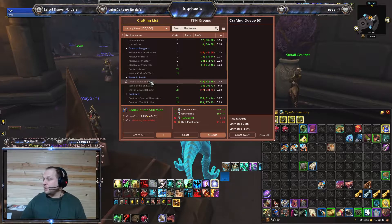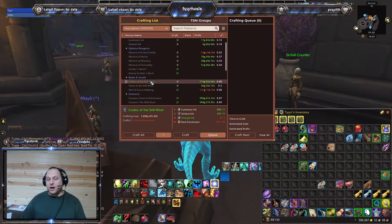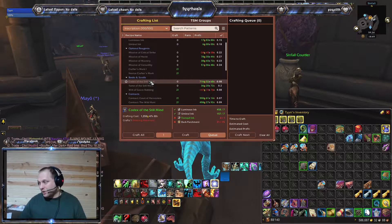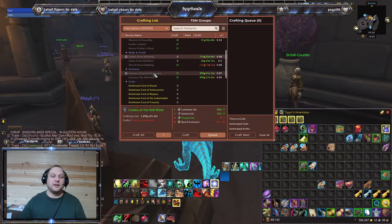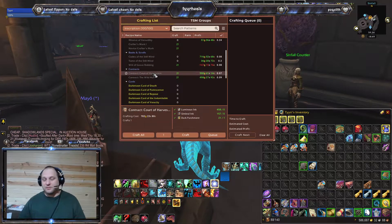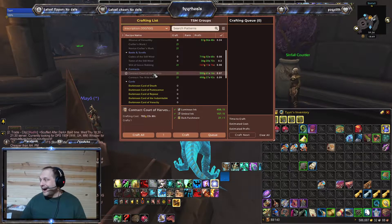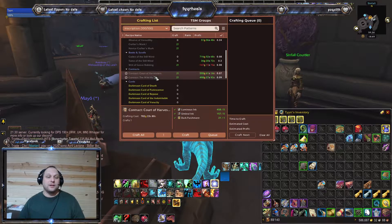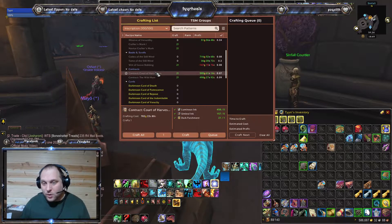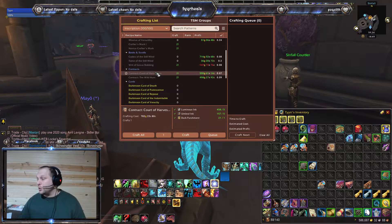Codexes are a pretty good product right now — about 1,200 gold crafting cost with a 700 gold profit. Just like contracts, those are about a 75% profit margin, so I make lots of these. They're both about 780 gold crafting cost with about 500 to 600 gold profit, so that's huge.